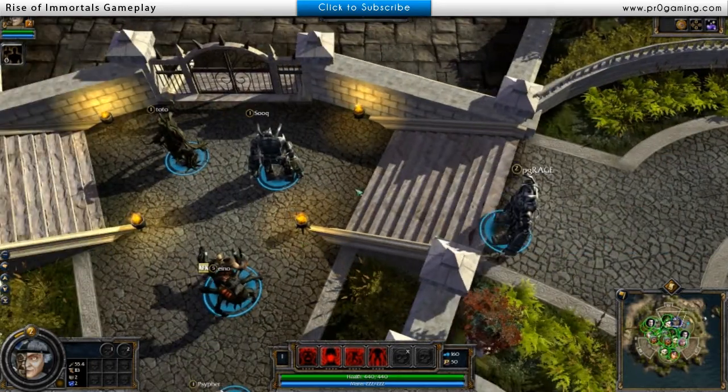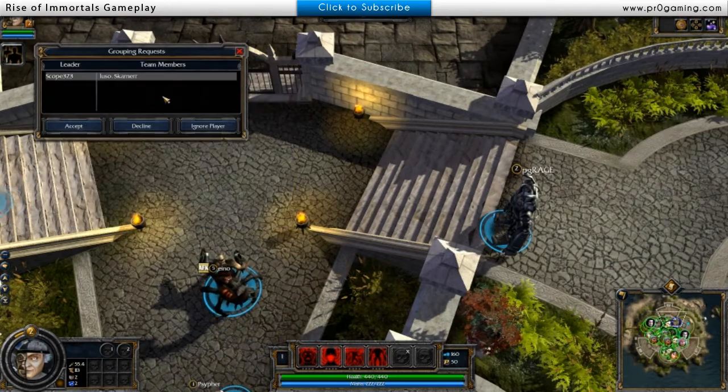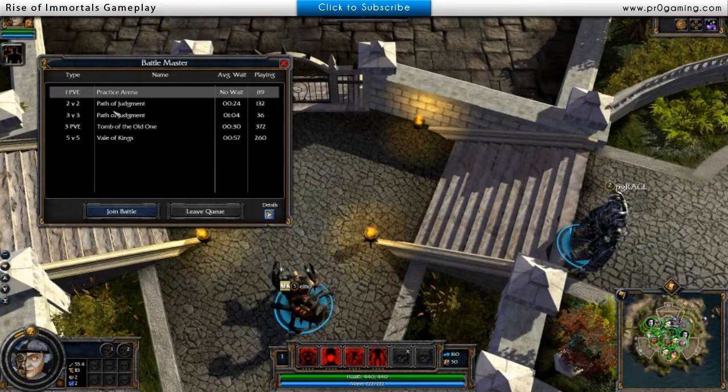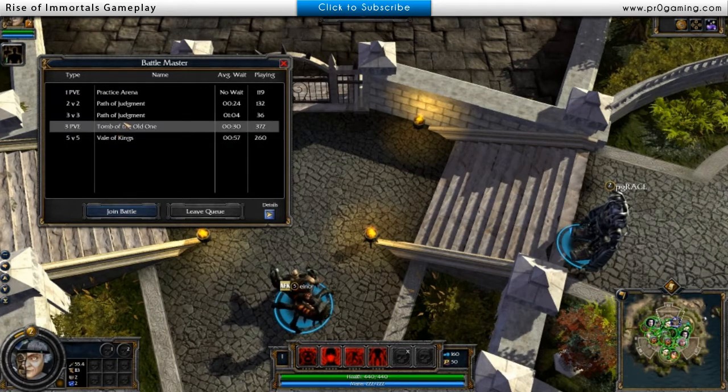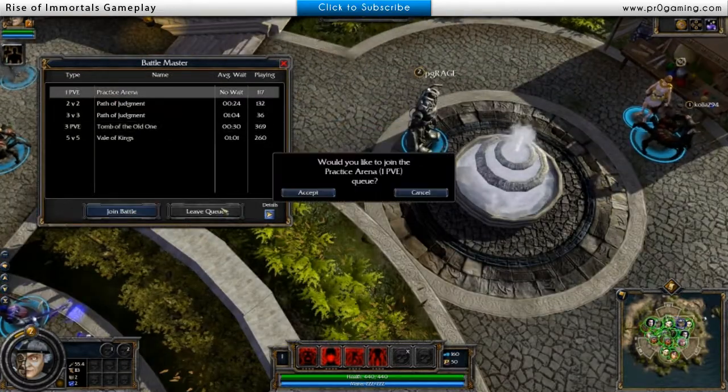This is pretty much what you do until you go ahead and click Fight. Then you can do different types of things. I've only played the 5v5 so I haven't really seen the other ones. It seems like there's a 3v3 PvE mode too, which is pretty cool. But let's just go ahead and jump into the practice arena and jump right in.